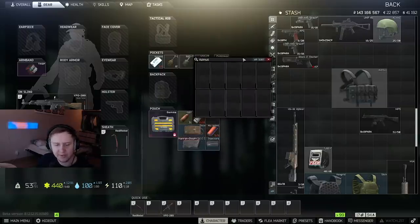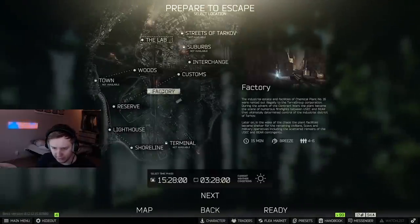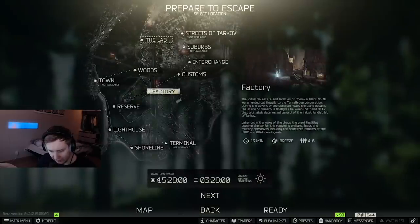Another small thing worth mentioning is that some rigs and some areas in your client have wrong parameters — the lines don't line up with the actual box. That happens in a few places with rigs and also when you go into the raid; for example, something is wrong with the box right here as well.